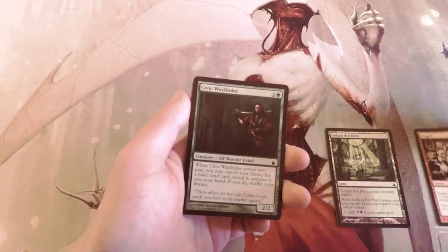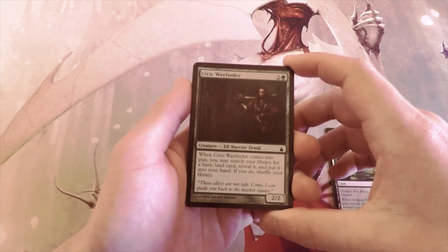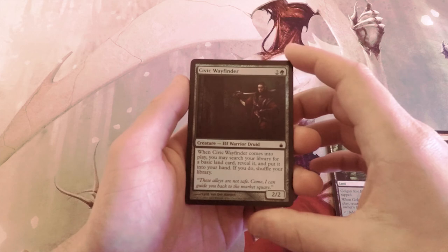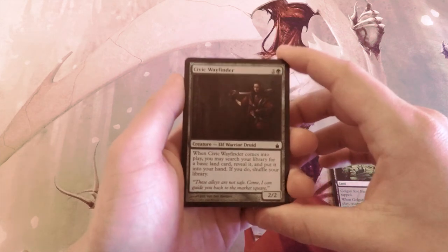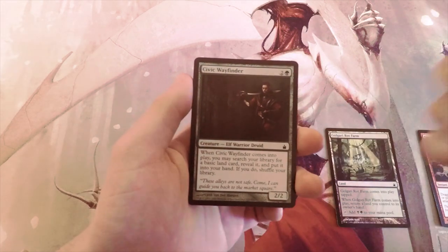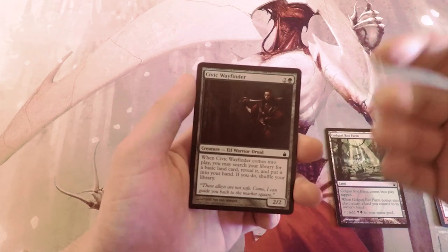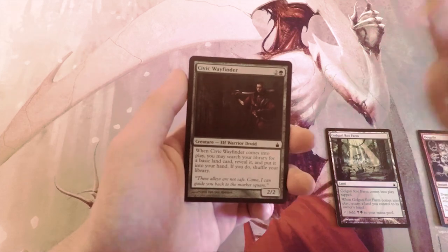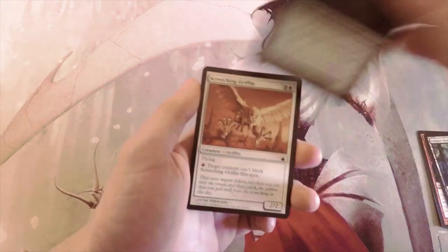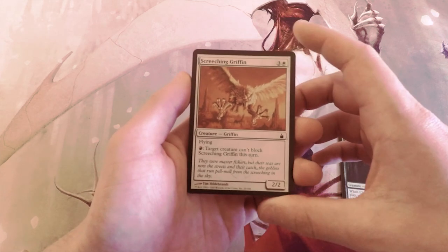Civic Wayfinder is great — it's a 2/2 for three, it's an Elf, and when it comes into play you may search your library for a basic land card, reveal it, and put it into your hand, then shuffle your deck. This is great for fixing, and also just keeping your land drops consistent. A lot of times players have issues with land consistency and this helps you make those land drops. Not to mention if you're splashing a color you can grab it off the Wayfinder, so I'd rather have this over the Golgari Rot Farm.